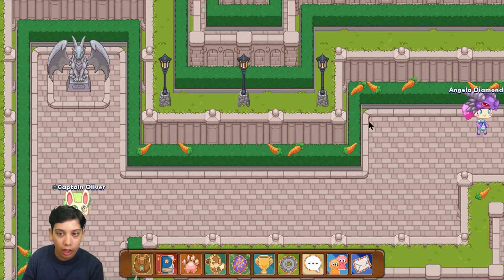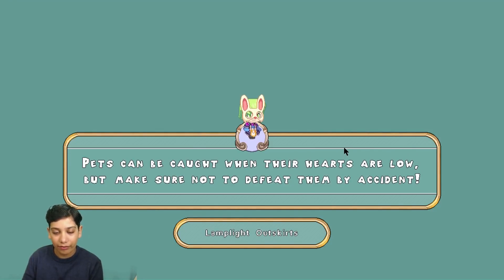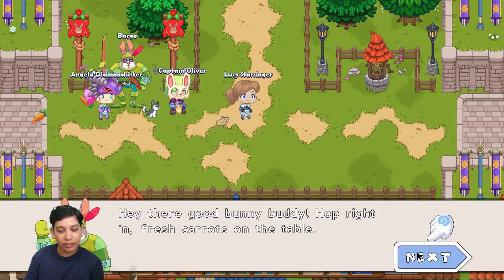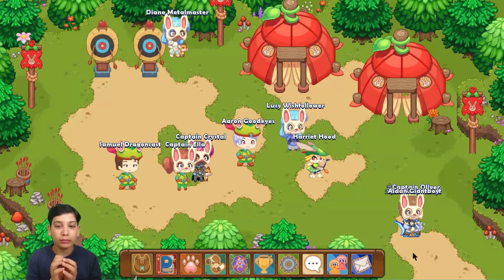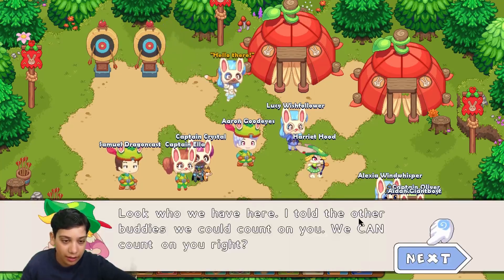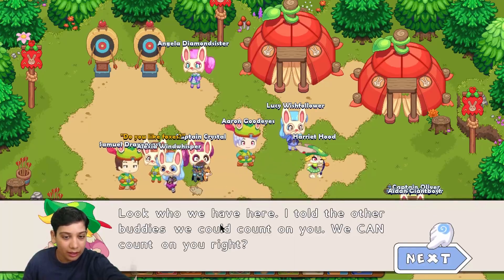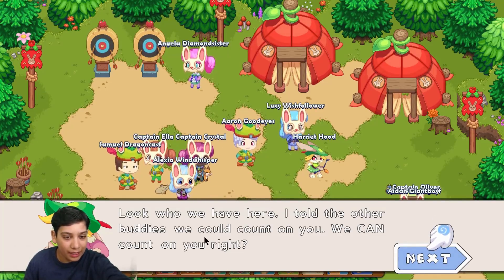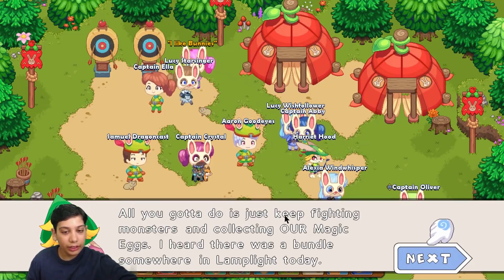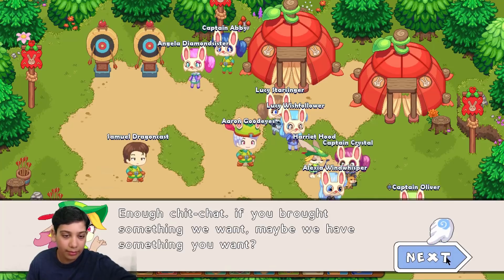Following the carrots as a bunny, I find the bunny camp. A character named Harriet Hood greets me: 'Hey there, good bunny buddy, hop right in, fresh carrots on the table.' She says they counted on me and asks me to keep fighting monsters and collecting magical eggs. She mentions there was a bundle somewhere in Lamp Light Town today.